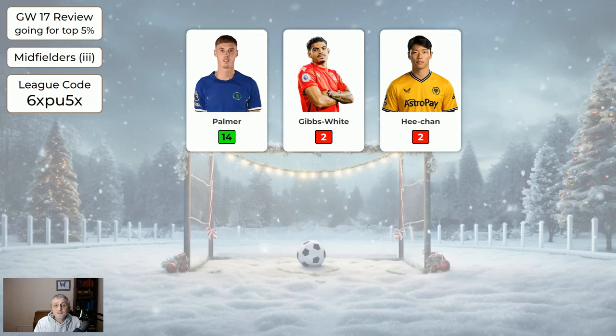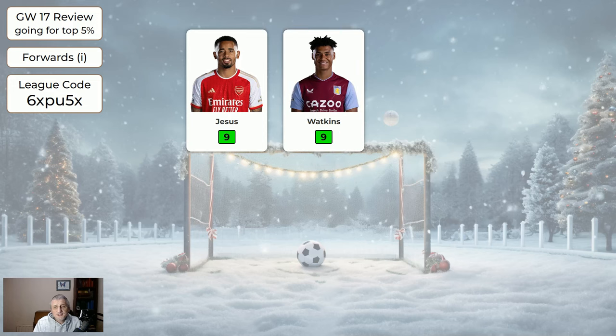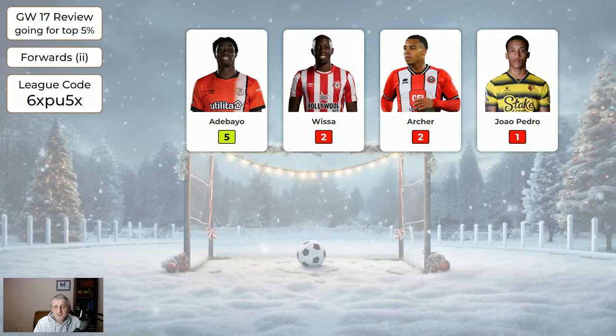The cheapest midfielders — Palmer got 14. Palmer is a real steal because he's so cheap. If you haven't got him in your team he's absolutely worth getting at the moment. For the forwards: Jesus nine, Watkins nine, Solanke six — those are the expensive forwards — and then there are cheaper forwards.